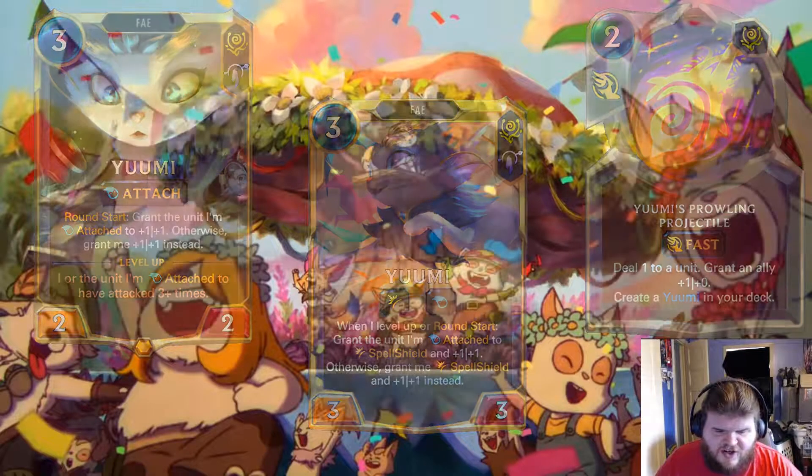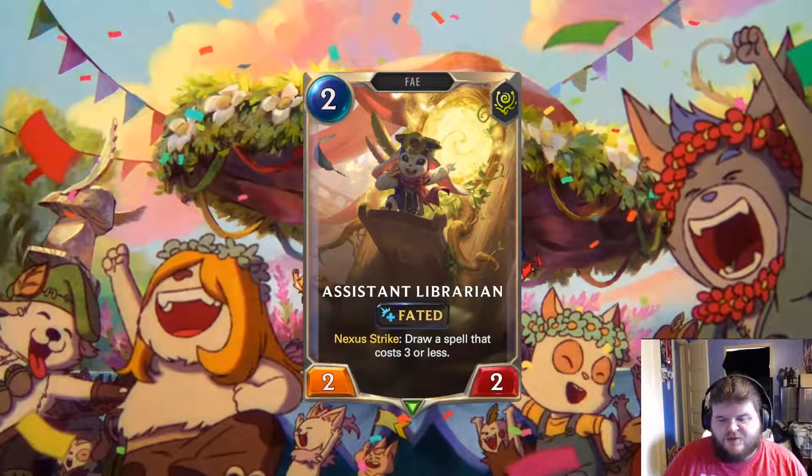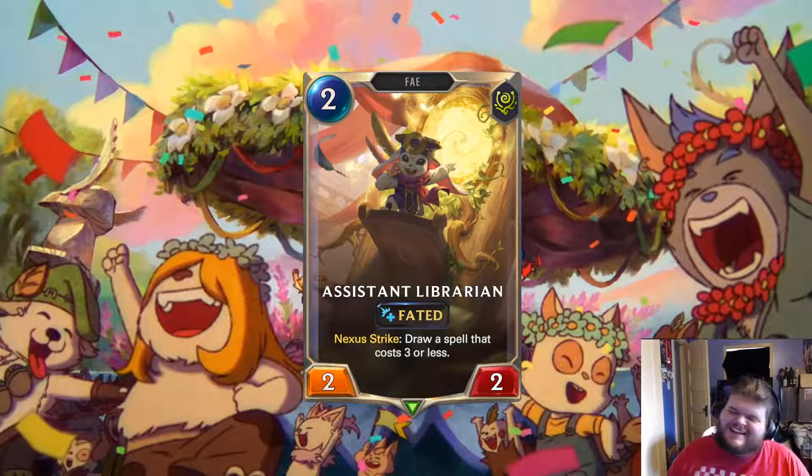Let's take a look at the next card. Assistant Librarian — a 2-mana 2-2 Faded. Nexus Strike: draw a spell that costs 3 or less. More Faded cards, which is really good. Wait — that's River Shaper, though. It's like a cheaper River Shaper that gets buffed.